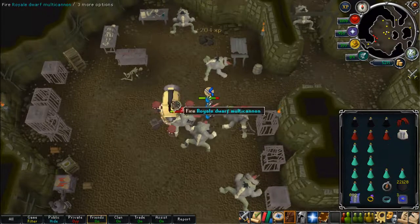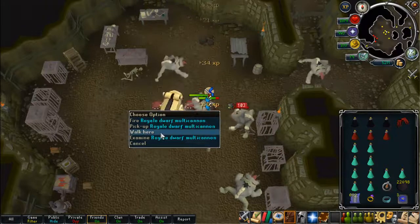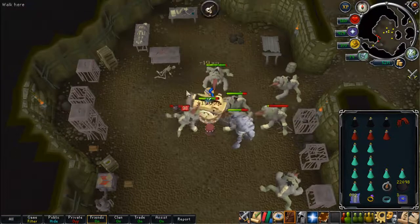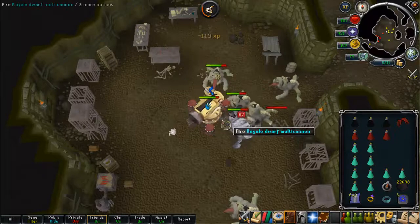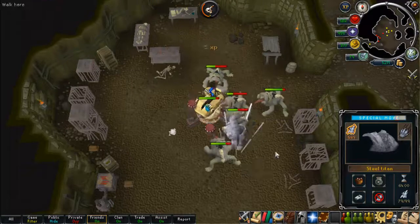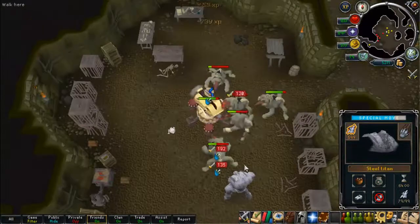Now you want to start firing your cannon and summon your combat familiar. Right-click on your cannon and click 'Walk Here' and you will then stand under your cannon. That means all the Bloodvelds will be moving around your cannon, so your cannon will be getting as much damage as possible. You can also left-click without moving to refill your cannon, which is very useful.